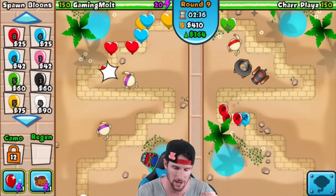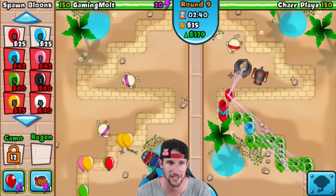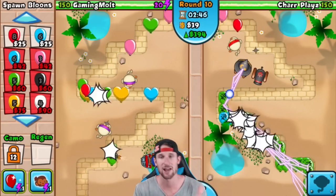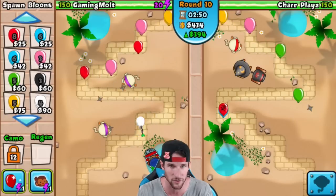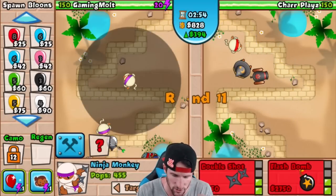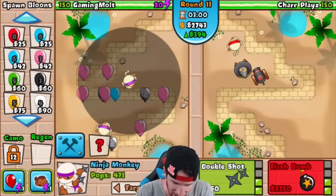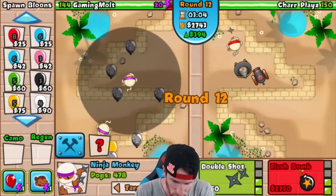He doesn't have a farm, so he's going for eco as well. We're going to get to the point soon where we can sell our sub and hold off. He's sending some whites right now; I'm just sending yellows. Our eco is at 394 — I'd love to get that up to 500. We want to get Double Shot, but we need to sell the sub now and get Flash Bomb on this ninja — come on, hurry up!